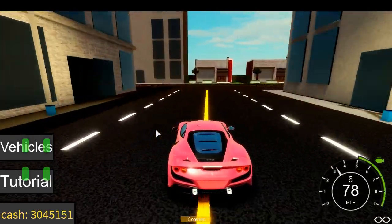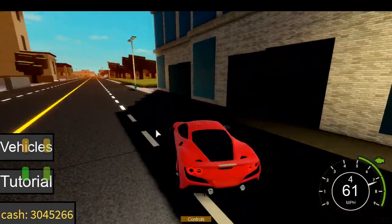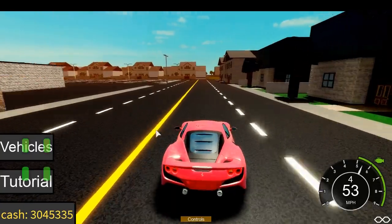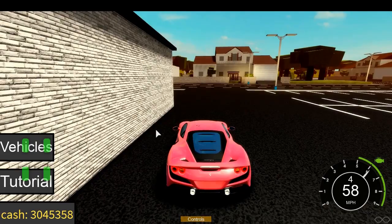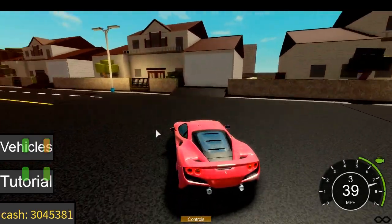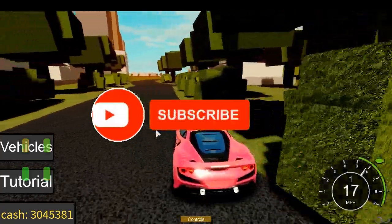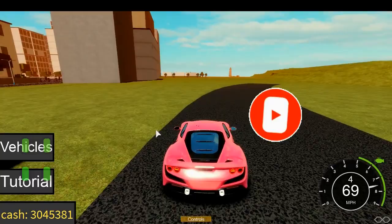Every car has its own unique speed, but the Camaro is broken — it didn't save for some reason. It goes to the stock speed of the chassis, which is like 100 miles per hour. It took me ages retuning that car, so it kind of sucks. I might have to remove the Camaro, and I might also replace the Huracan with a Performante because I don't like the model at all.